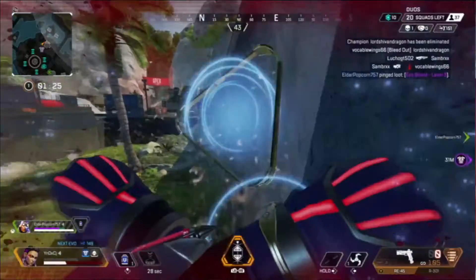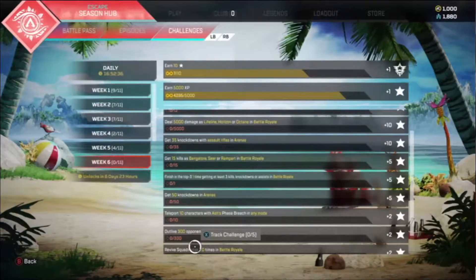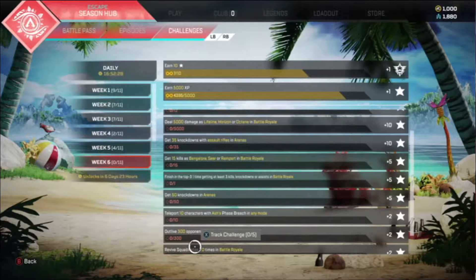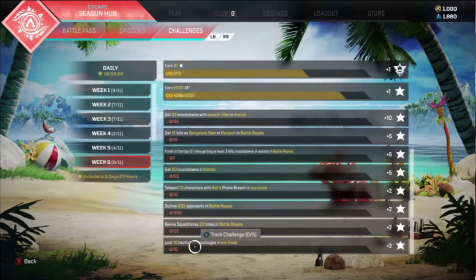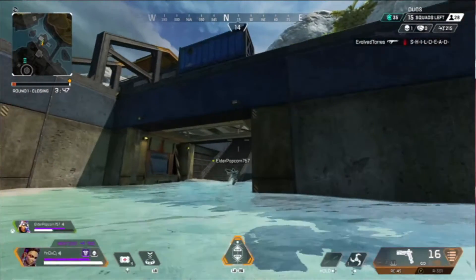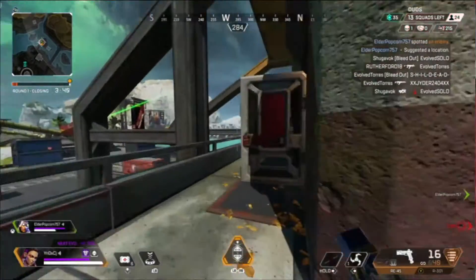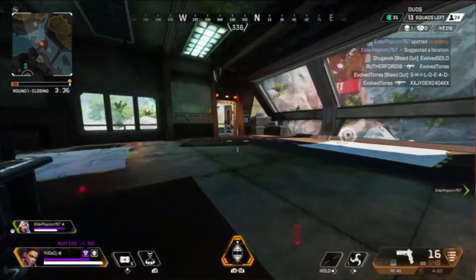Then going into our five-star challenges: get 15 kills as Bangalore, Seer, or Rampart in battle royale; finish top three one time getting at least three kills, knockdowns, or assists in battle royale; and get 50 knockdowns in arenas. Moving on to our two-star challenges: teleport 10 characters with Ash's Phase Breach in any mode; outlive 300 opponents in battle royale; revive squad mates 20 times in battle royale; and loot 10 neutral care packages in any mode.